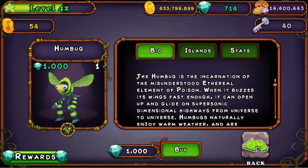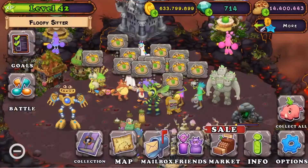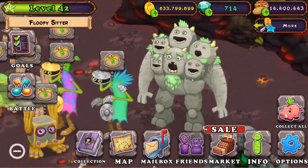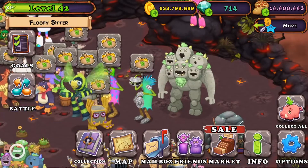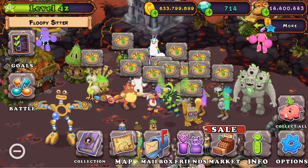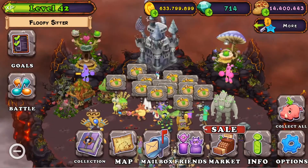Now for the final one, it's the Humbug. I really don't like this one — doesn't sound good to me. But if you want to breed it to get it in your collection, what you want to do is breed Chorister with any three element monster — so it could be Clamble, it could be Reedling, it could be Pom-Pom — any one of them, and you have a chance of getting it.